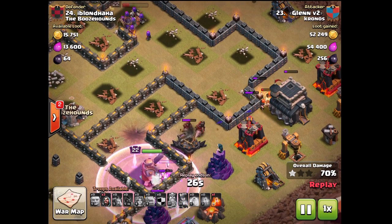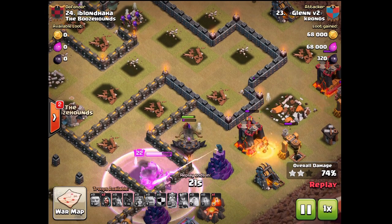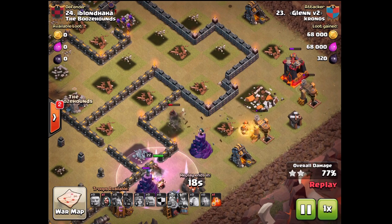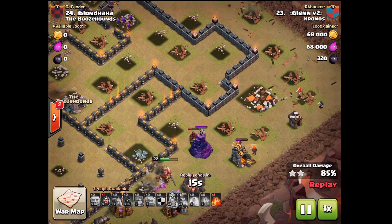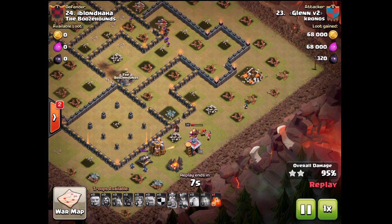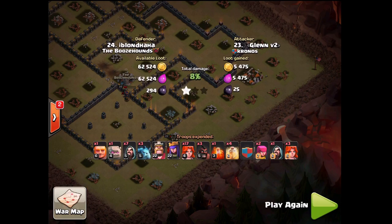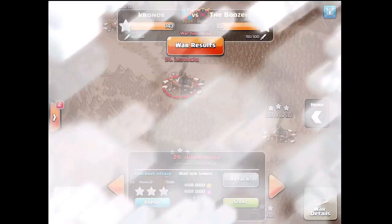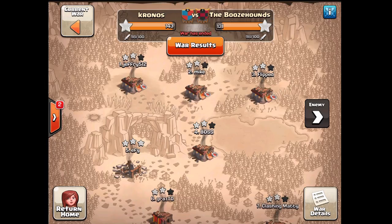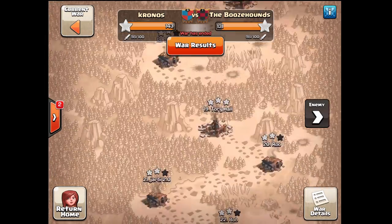The queen is still alive taking down defenses and the king is going to help take down the Eagle Artillery and wizard towers. Hogs coming in useful here helping take down the Eagle Artillery — that's fantastic. Don't be afraid to use some hog riders to help you out, particularly if valks just run one side of the base and towards the end of the raid you need a bit of help. I'd probably consider using a golem and some wizards because it helps with funneling quite efficiently.